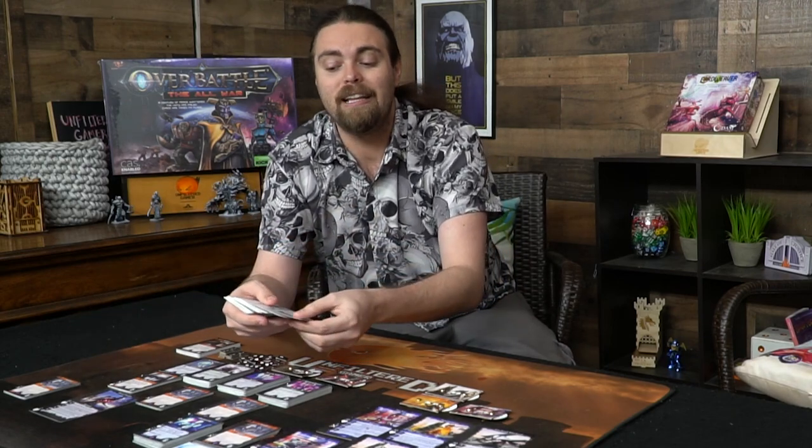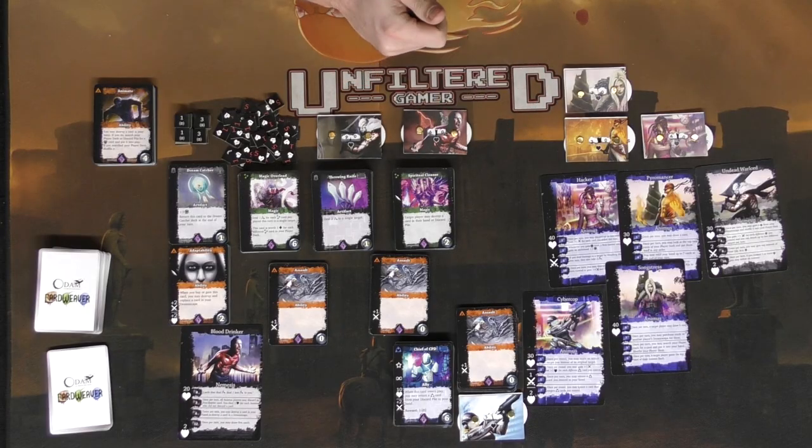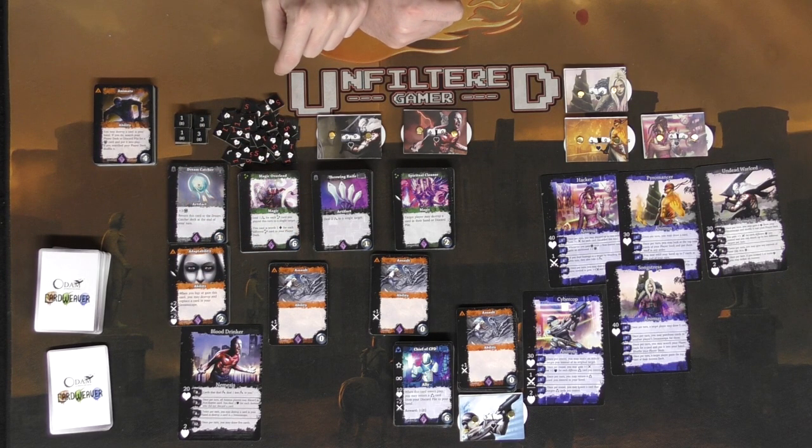You'll shuffle all the cards for each player's deck and deal out five cards to form a shop for them. Shuffle their main deck of 10 cards and deal out five cards to your hand. Play goes clockwise. The remaining cards are set aside except for the Dream Catcher cards and the Adaptability cards, which can be purchased as passive cards that anybody can pick up if they can afford them.